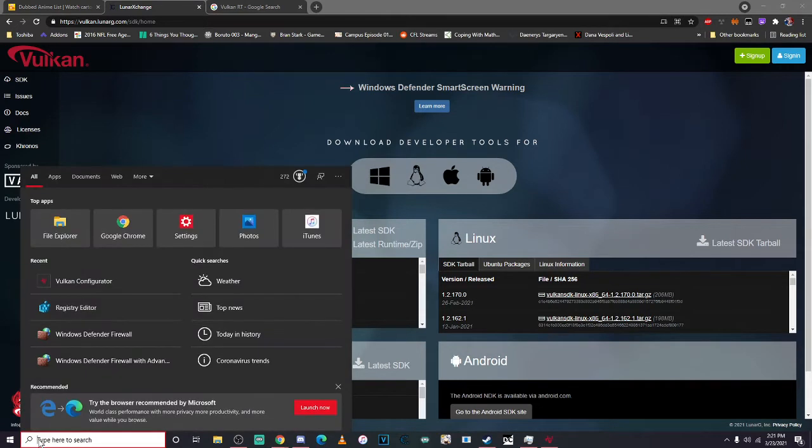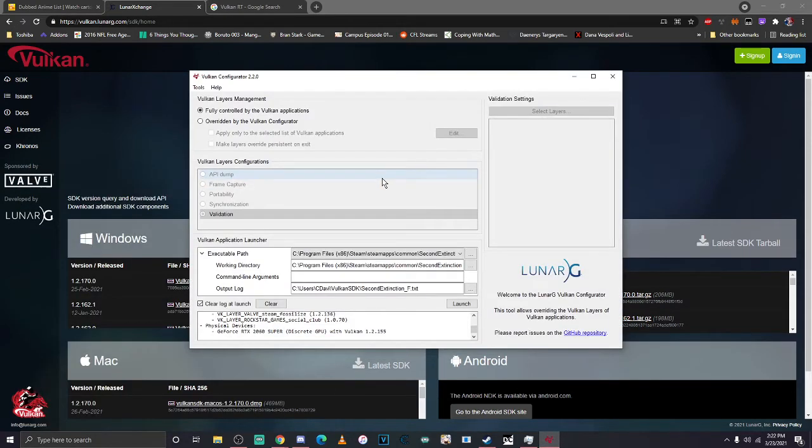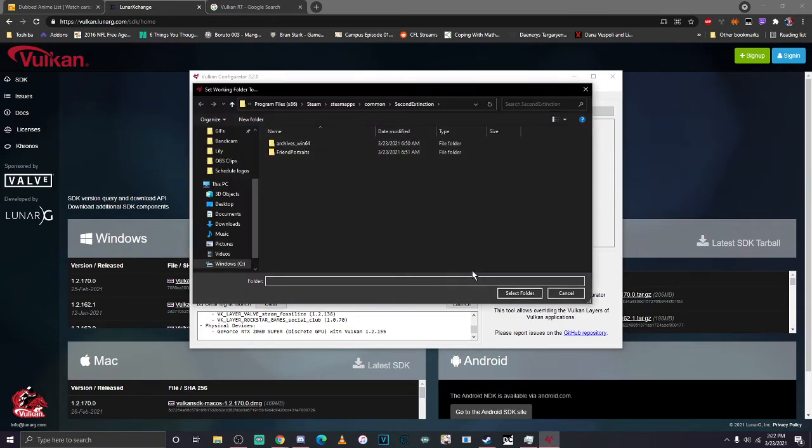Once I did that, I searched for the Vulkan configurator, ran it as administrator, and of course this is what should pop up. One last thing I did was I went to the executable path and highlighted where my Second Extinction game is.